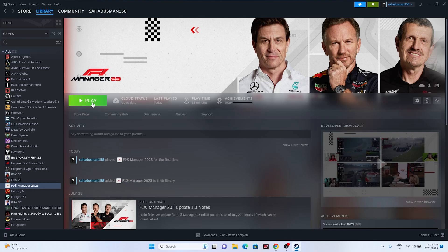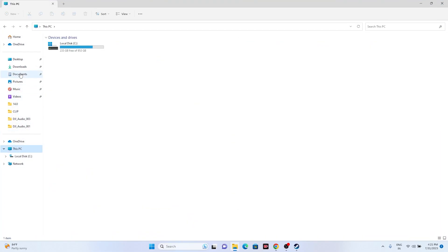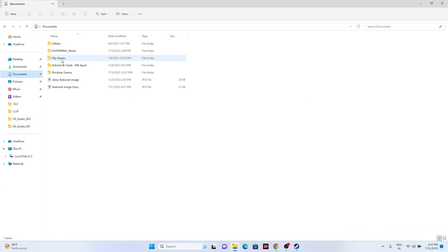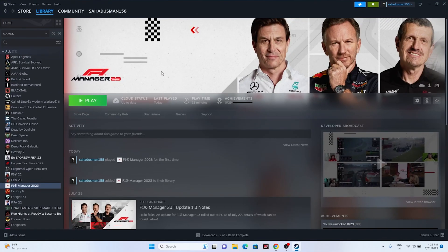The next step is to delete the saved game file. Go to File Explorer > This PC > Documents. If you find a folder named F1 Manager or F1 Manager 2023, delete that folder. Note: you will lose all your game progress, but that's necessary. Once deleted, close the explorer and try launching the game.